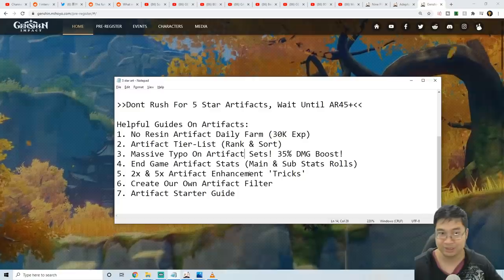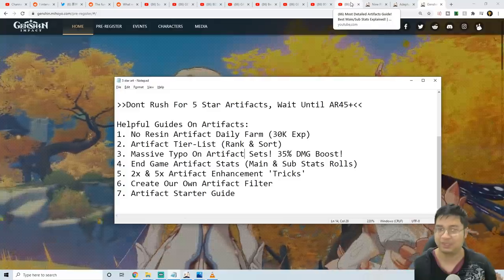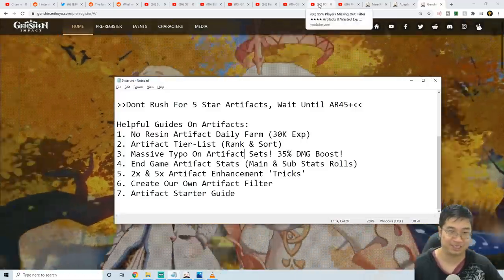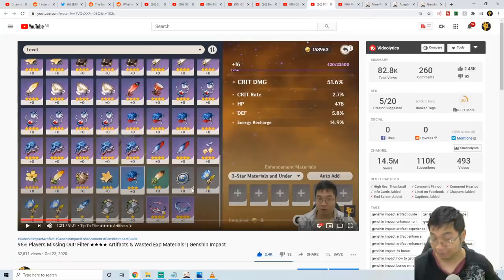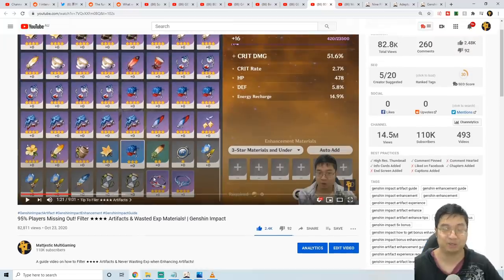Finally, we'll also talk about how to create your artifact filter and the tricks to get artifact enhancement — getting 2x more often than 5x. This is more of a rumor, but it's been told by some viewers and seems to work. As for the artifact filter: sometimes we want to use purple artifacts as enhancement material for XP. To tell which ones to use, level the artifacts you want to keep to level 1 — that categorizes them differently so you know which ones are safe to feed away.